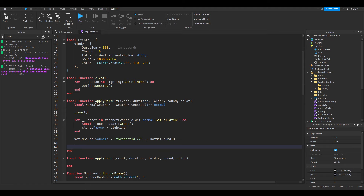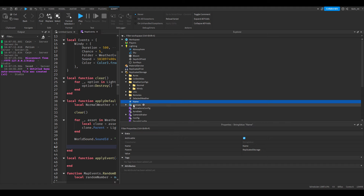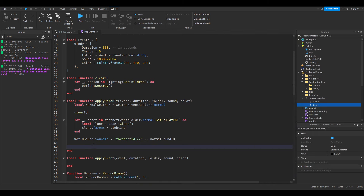In ReplicateStorage, add a StringValue and call it SelectedWeather. Inside that, add another StringValue called Name, and also add a Color3Value called Color. So you have SelectedWeather with Name and Color children. Then in the script, get local weatherData equal to that SelectedWeather object and update its values.